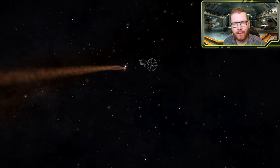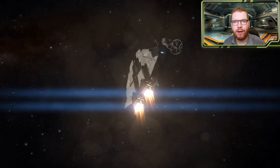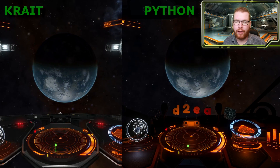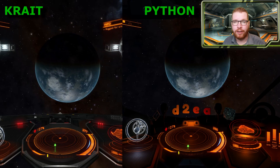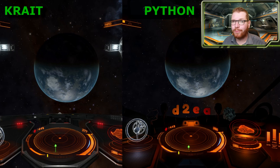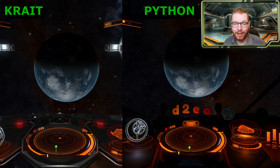Now for an interesting test — a lot of people think the Krait will be a good smuggling ship, so I did a quick overheating test to see how quickly each ship reaches 80% internal heat. I throttled both up to full and turned on silent running. As you can see, they both reached 80% within about a second of each other, which is likely within my margin of measurement error. So overheating-wise they are pretty much identical as well.